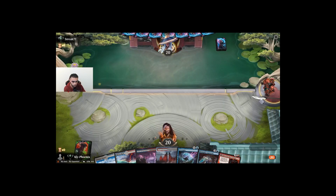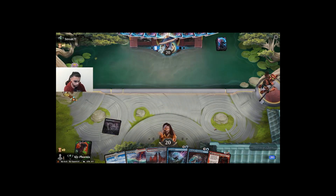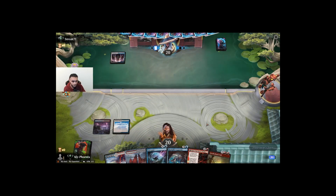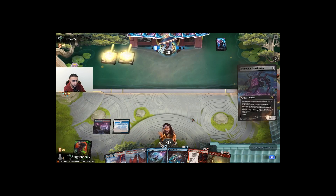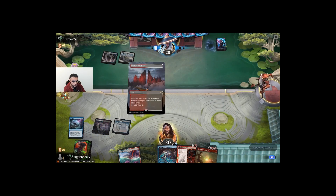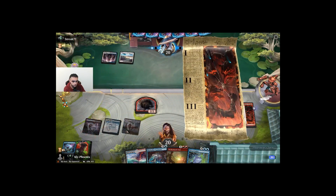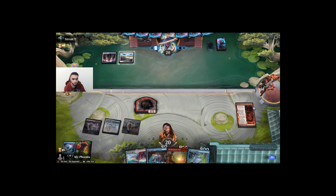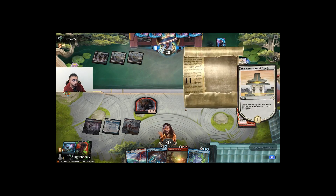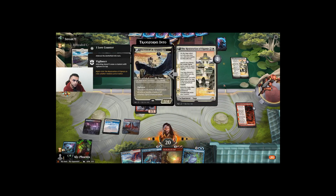A bunch of lands, Mind Splice and Fable — let's go. Play a coast. Bank Buster. Play Fable — it's very good for us. Our opponent seems to be on a control deck here, let's just see. Restoration — maybe a midrange deck. Maybe it's a control deck that runs Restoration.